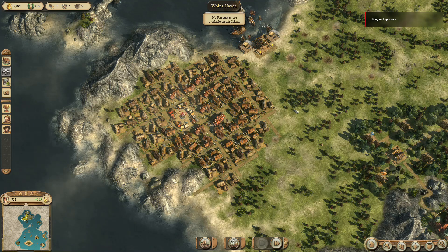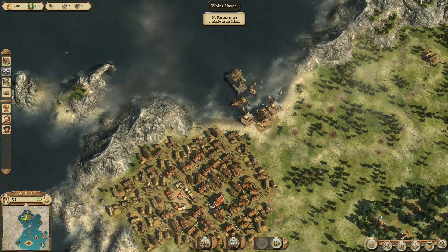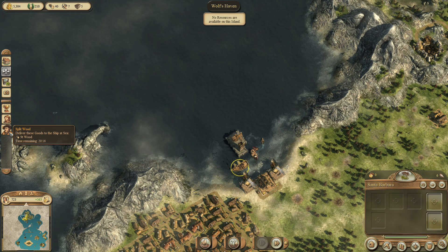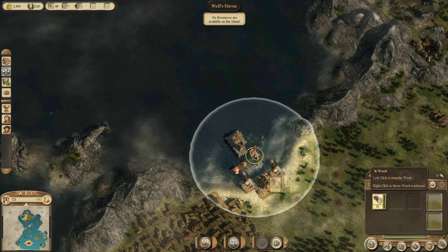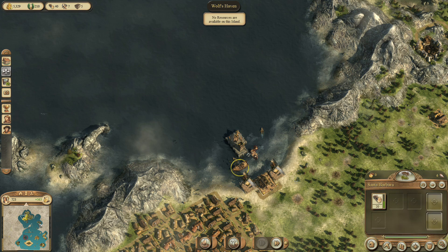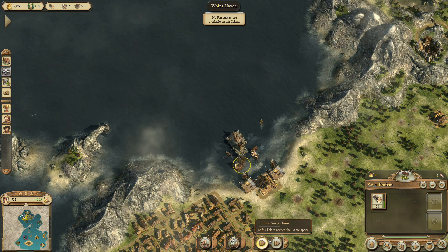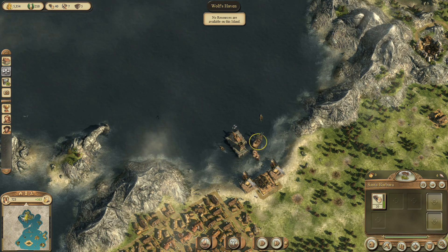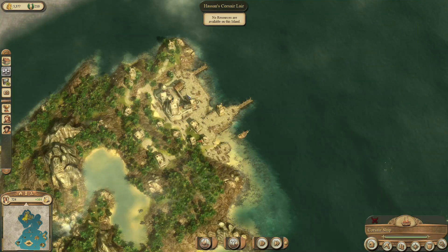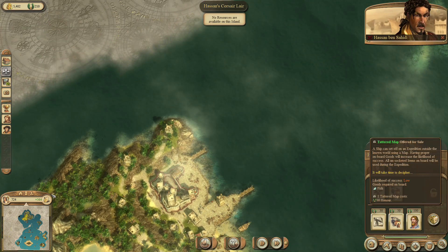Hello and welcome back to Anno 1404, the second episode in the Barren Islands scenario in which we need to get a lot of stuff going with not a lot of stuff. So that's what we are going to do. We are first of all one crate and some wood, so we want to go to Lod-Norvenbra because I think we can safely make that passage, and then we want to do this quest and I want to try to buy cider from here.